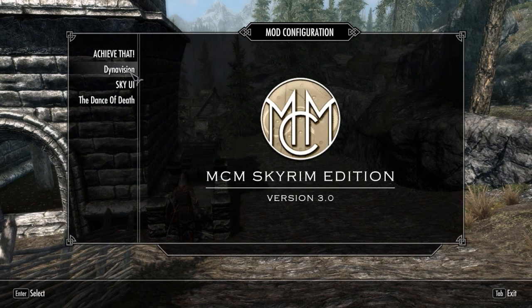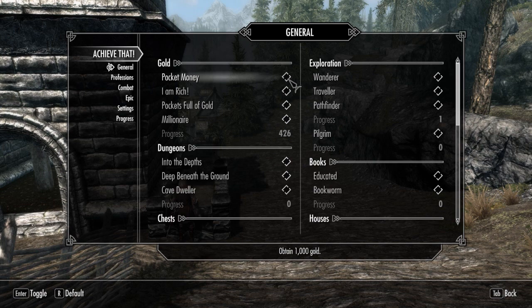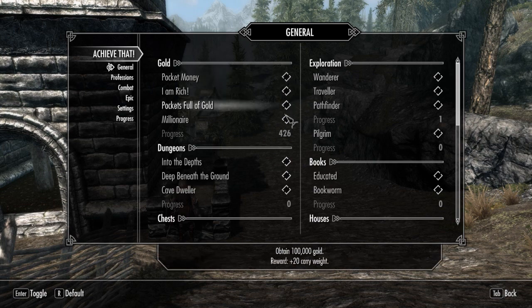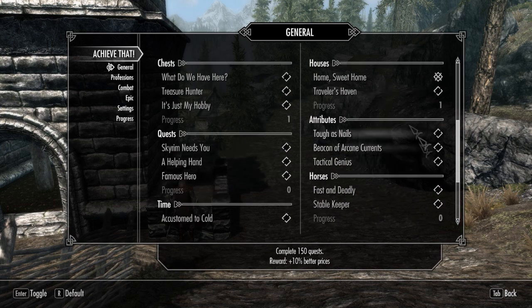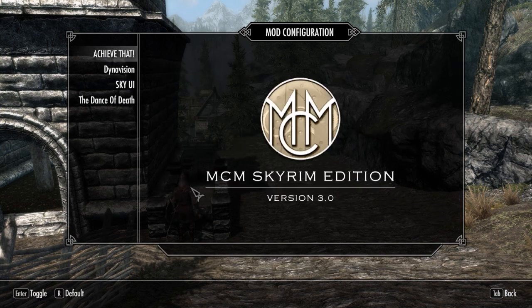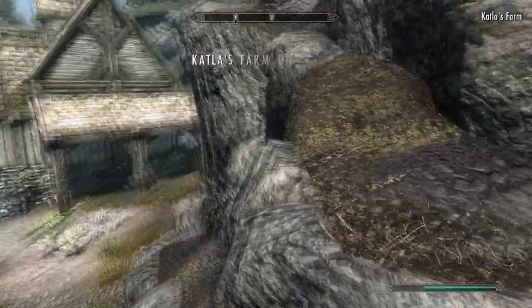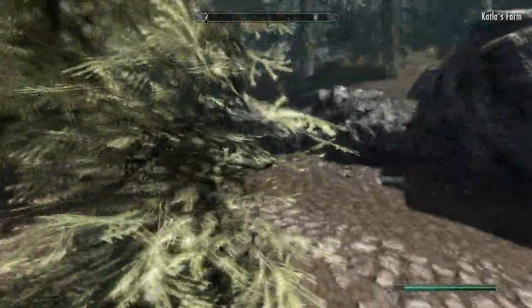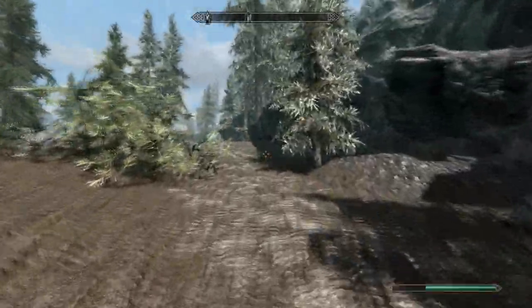What other mods do I have here? I have Dynavision, which is achievements within Skyrim. Obtain 1,000 gold, obtain 10,000 gold. I really like this one because you get achievements and then you get different bonuses — you get 35 health, 35 stamina, 10% better prices and stuff. I also have SkyUI and The Dance of Death — better kill moves — because who doesn't like killing people in this game?